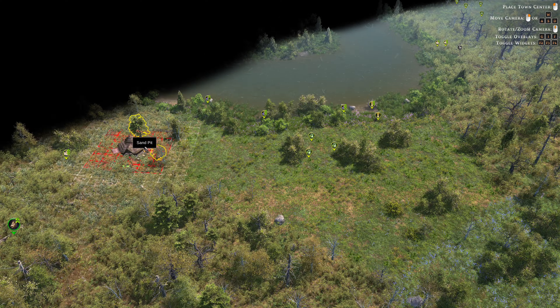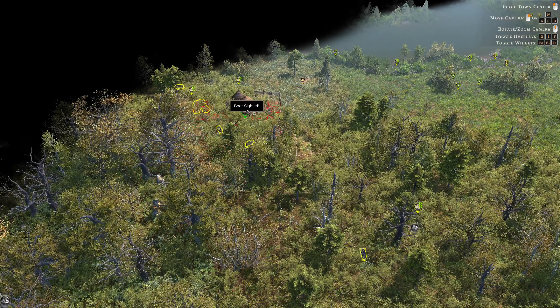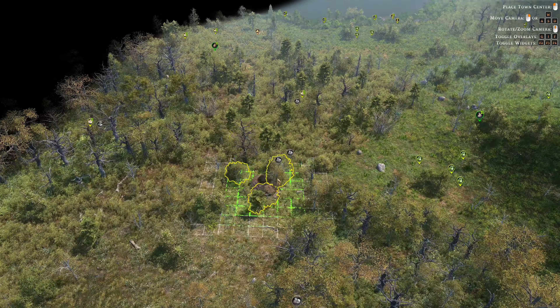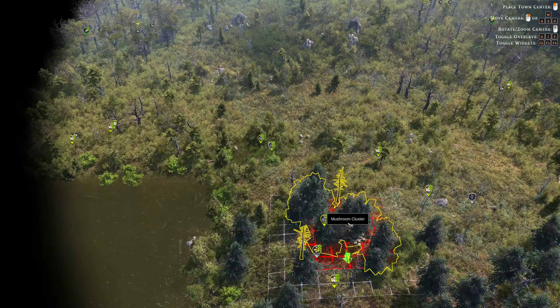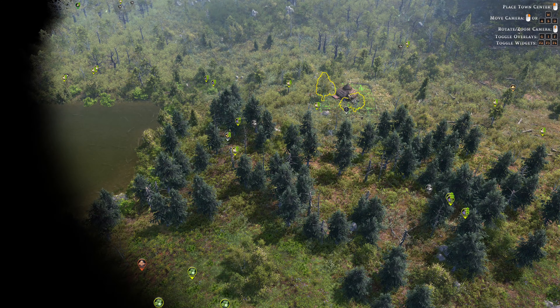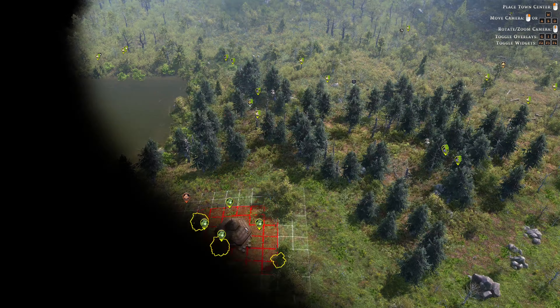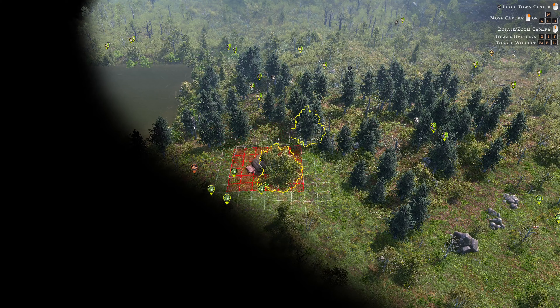Herbs and blueberries. A sand pit — I think that's helpful for farming and other things. Boar sighted — look at that, we've got three boar over here that we do not want to mess with, at least not right now. Staying away from them, but looking at what else we have on the map. Gold ore! Okay — I haven't seen that either. And gold is very valuable in this game; it is the money, the trading currency.